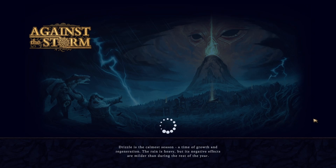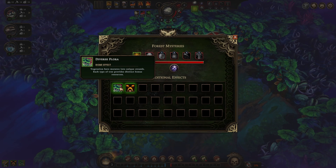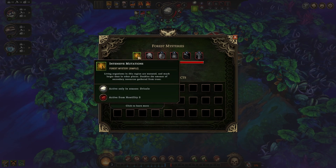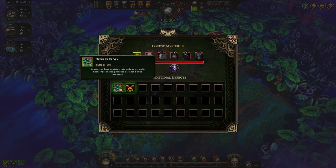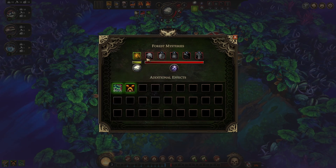Drizzle is the calmest season, a time of growth and regeneration. Diverse flora means we get distinct bonus resources when we cut down trees — just random stuff. Inspiring pressure gives a higher chance of producing double yields for each hostility level, which is really cool. Intensive mutations — living organisms in this region are mutated and much larger, doubling the amount of secondary resources gathered from trees. So diverse flora gives random resources and this doubles it during the drizzle season.